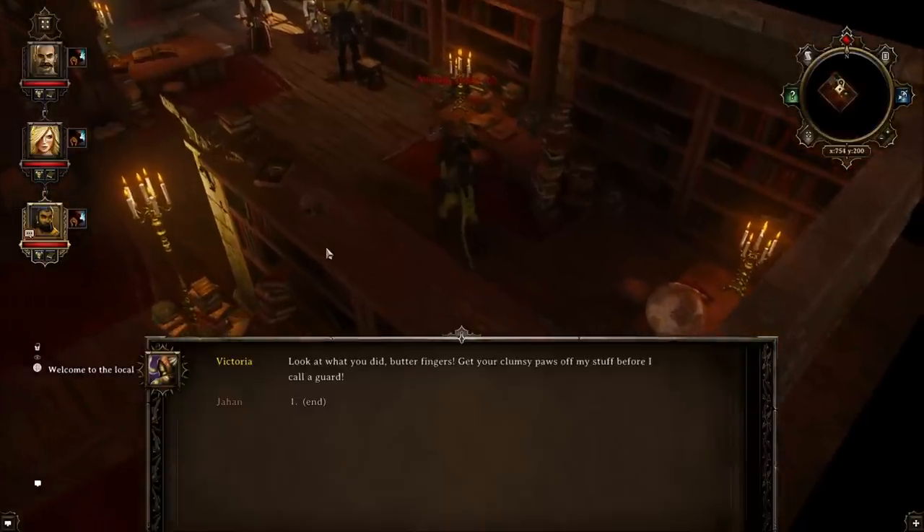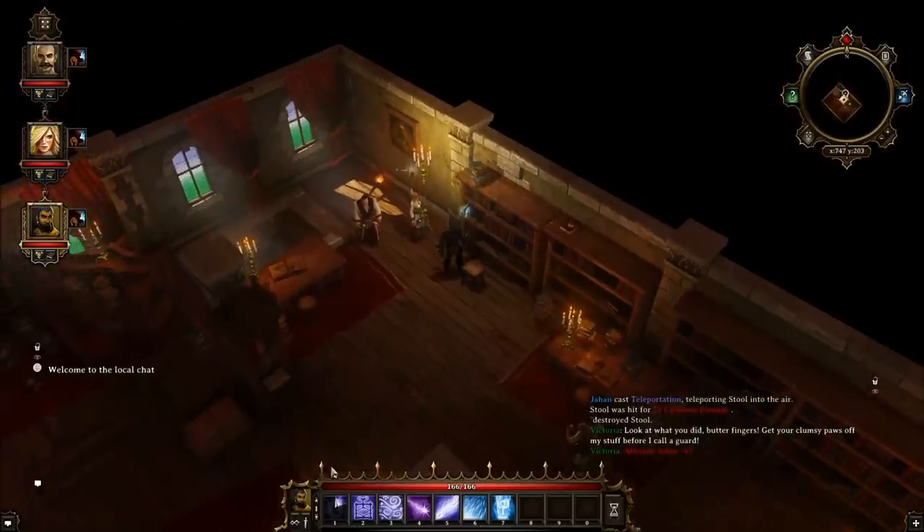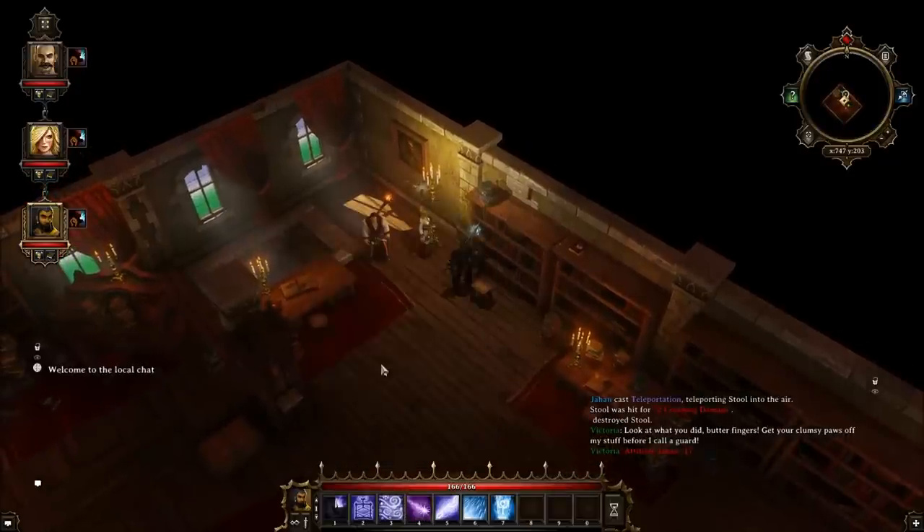Let's take a look at how his spells look in action. Oh yeah, that's what happens when you destroy her furniture — she gets mad. Farewell. Alright, let's see what else we got.